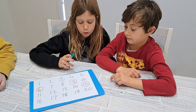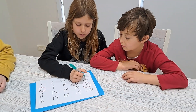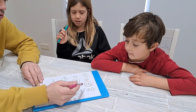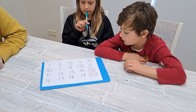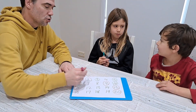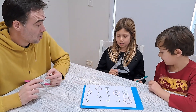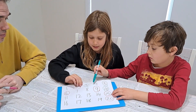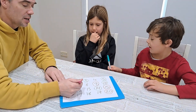The boys consider 20 but realize it's not a multiple of 15, so they choose 5 instead. Then it's back to Michael who plays 10. The boys then pick 2. Next, the boys could do 4 or 14 — they decide on 14.